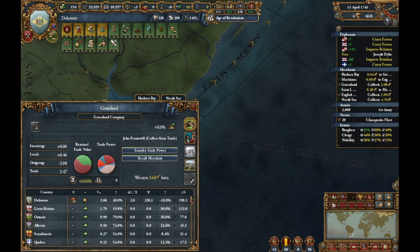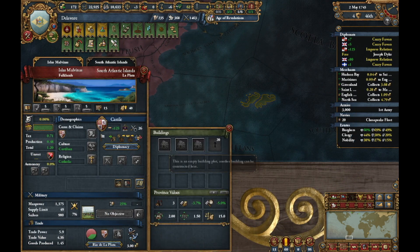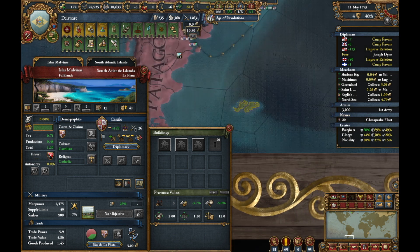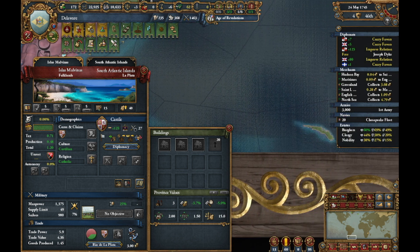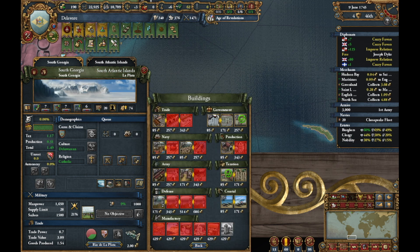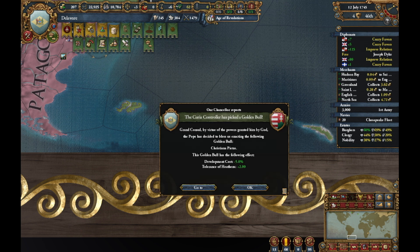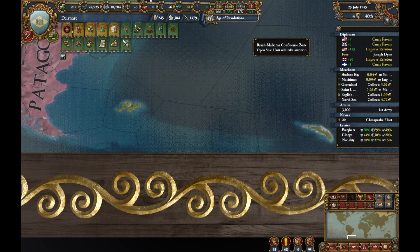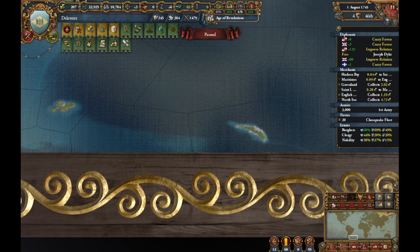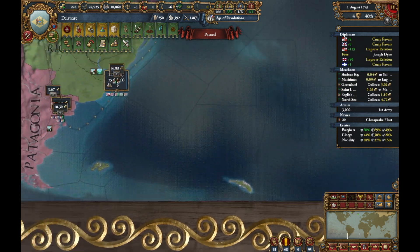Now let's go back way, way down under. Do I have — no, that's Castile. Where is my land? Ah, right here. Let's just fish — no, no, no. I'll just have to skip you. New pope — maximum monarch power. We will go back up.